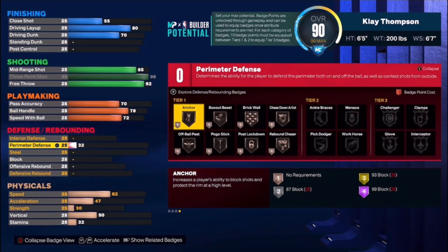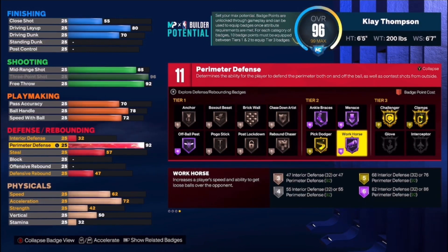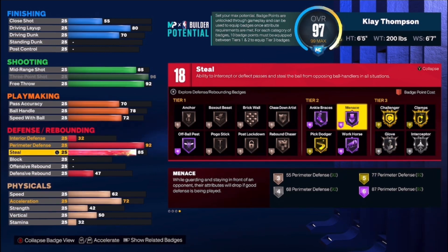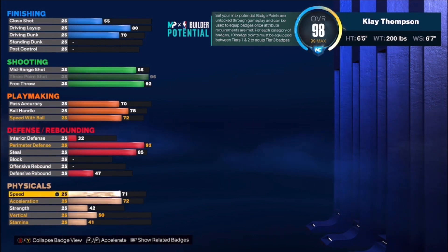Now let's get into Klay's defense. Interior defense is only at 32 — we're not worried about that. Perimeter defense all the way up to 92. Look at this: we get Challenger on Gold, Clamps on Gold, Menace on Hall of Fame, Workhorse, Pick Dodger, and Ankle Braces. This build is gonna be locking people up — they're probably gonna quit the game. Steal is all the way up to 85. Klay is a great defender, he locks people up and contests shots, but he's not Kawhi Leonard or Gary Payton with steals. Still high enough to get some steals when you want them. Defensive rebound we leave at 47. Speed all the way up to 80.